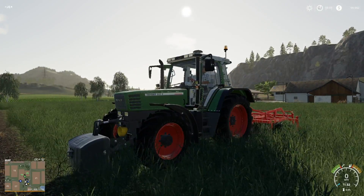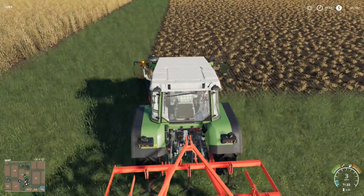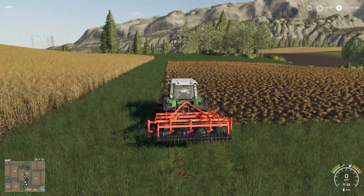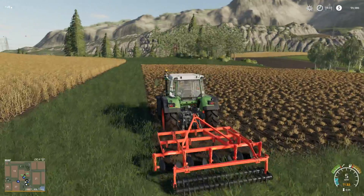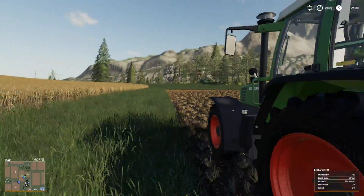We want to hop out and go to the next — this is going to be our Fendt 500. Let's hook everything up, pull forward a little bit, get it nice in there, and hire the worker. Watch the grass go down — it's awesome. I'm going to get used to it quick but right now it is a treat.